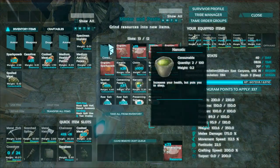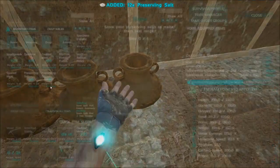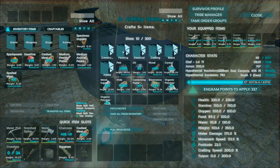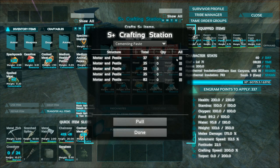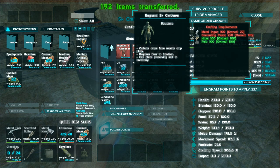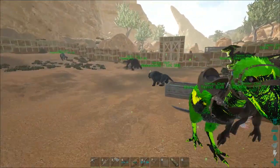We have three preserving vessels over here — preserving salt stacks up to six, so six times four is 24 salts per vessel, and with three vessels that should be pretty good. Let's throw them inside the vessels and wait for them to do their thing. The gardener needs 100 metal ingots and 215 cementing paste. Let's see how much cementing paste we have now — oh, we have 198! That might just be enough for the gardener.